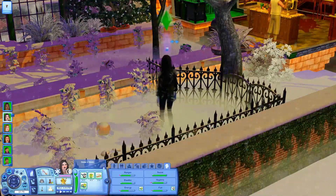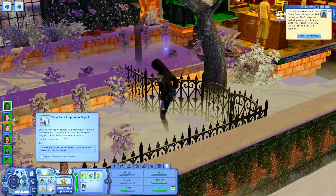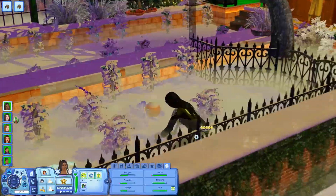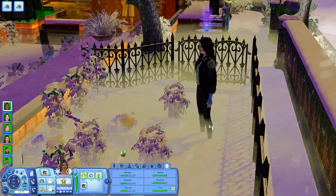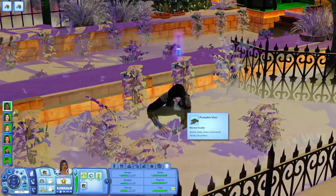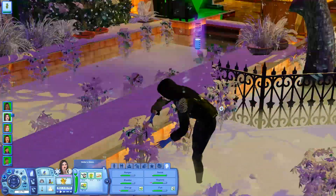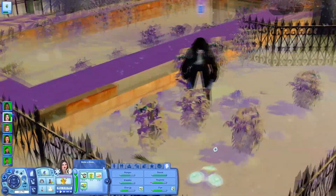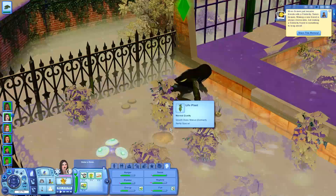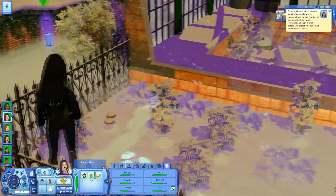She wants to get married - yes, I'm locking that in because I do want the two of them to get married. I need to find this cute little gothic wedding lot - I think it was on The Sims Resource. I want them to get married there because it would be absolutely perfect for them. We've got to get engaged first, but right now we're just moving into our new town, starting our life over. We picked up and left everything we knew behind.